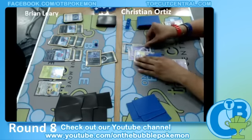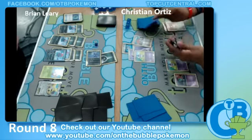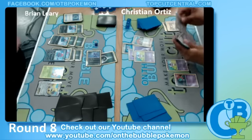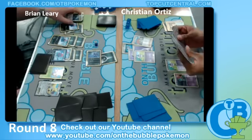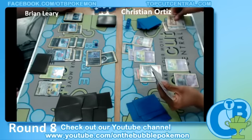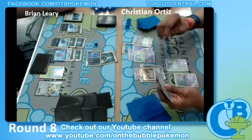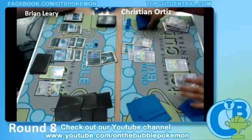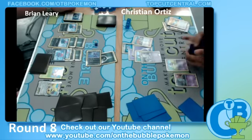Another Silver Mirror! Dowsing Machine for an Ultra Ball — he discarded a Rare Candy, but looks like he has another Rare Candy. I wonder what the last card in his hand is — probably a Tropical Beach or another Juniper. No — looks like an escape rope is the last card in his hand.